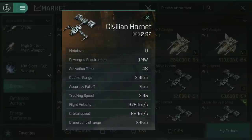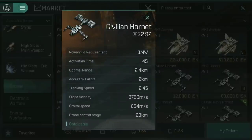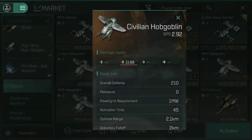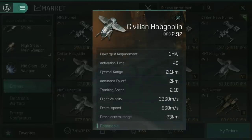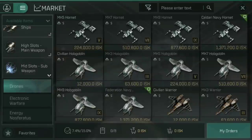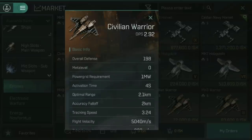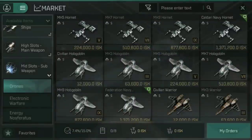Comparing the different empire drones: the Hornets are slightly slower with the same control range and slightly lower defense. The Hobgoblin has lower overall defense, medium flight velocity, the same control range, and slightly lower accuracy falloff, but deals thermal damage. The Warriors are personally my favorites — they're Minmatar. Very low defense compared to the others but they are incredibly speedy. These things orbit at an astonishing rate, get right up into your enemy's grill very quickly and effectively.